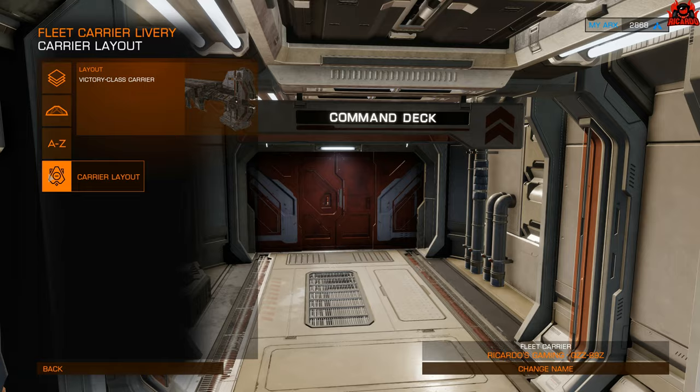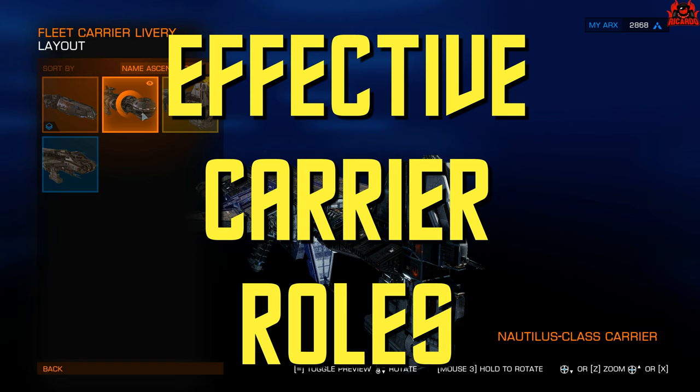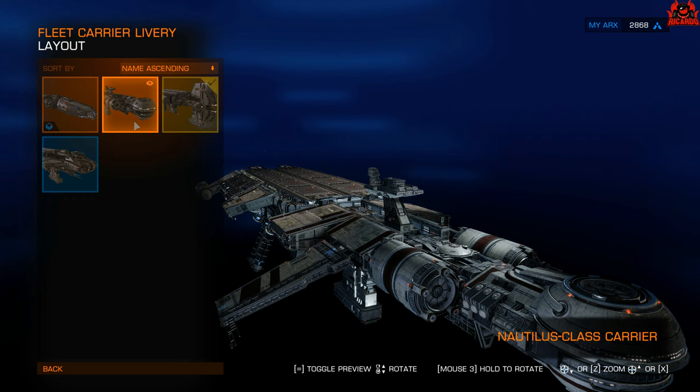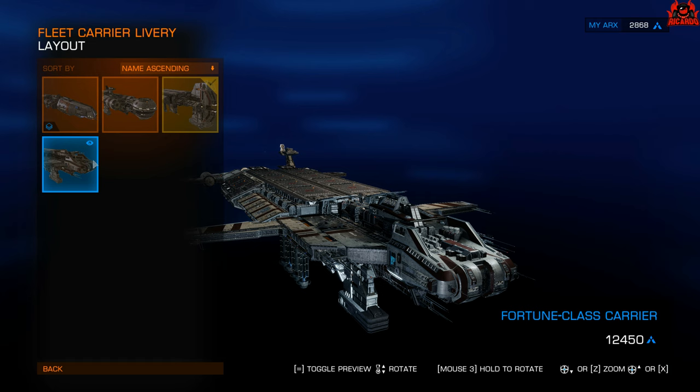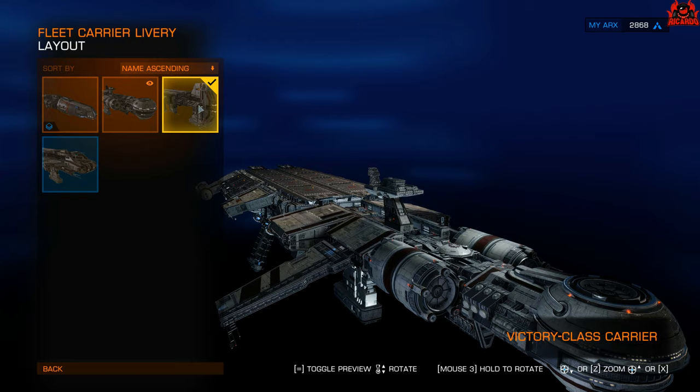Straight in at number 5, we have the fleet carrier layout, or the livery section as well. At the moment, fleet carriers come in four flavours, four different types. You have a Nautilus class carrier, which is meant to be twisted towards exploration. A Fortune class carrier, which is meant to be twisted towards trade. The standard Drake class, that's the standard configuration that you're going to get when you buy one. And of course, the Victory class, which is meant to be twisted towards combat.